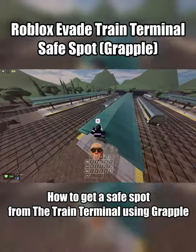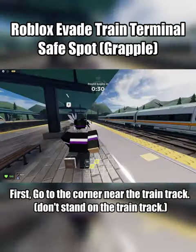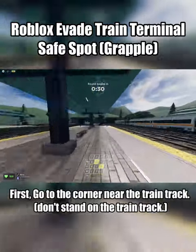How to get a safe spot from the train terminal using Grapple. First, go to the corner near the train track. Don't stand on the train track.